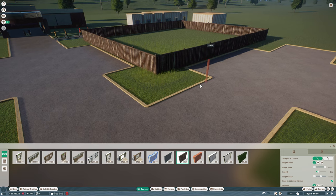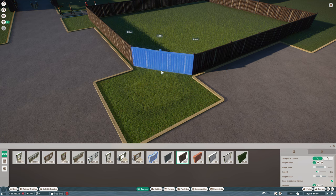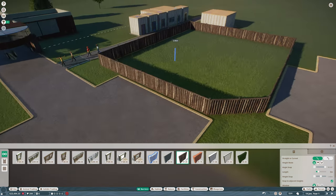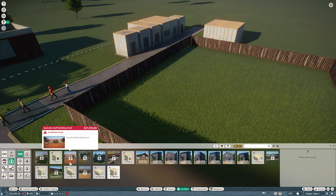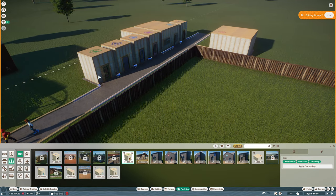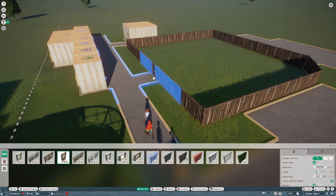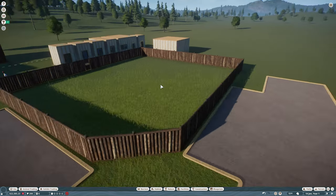Doing this eliminated the ability to build anything in that corner, so we'll angle it there to get a shop in. Now we have all of this in place and we're ready to go back and add our keeper hut, then get our habitat gate. Now we have a habitat for these guys.